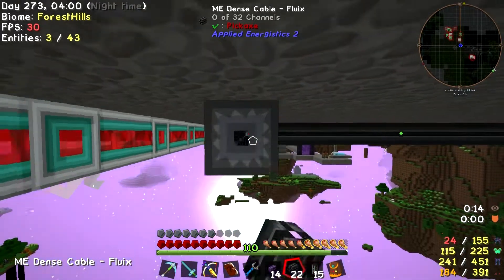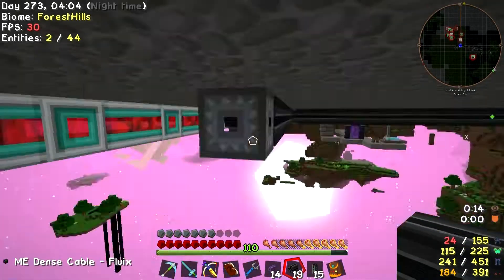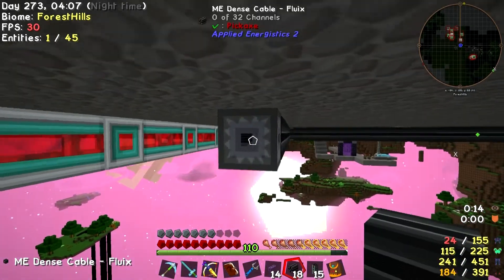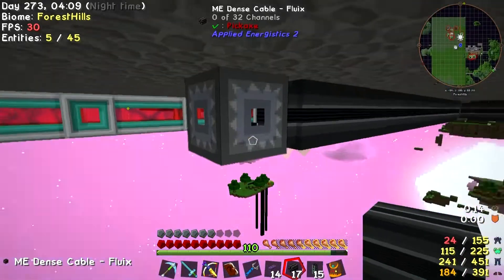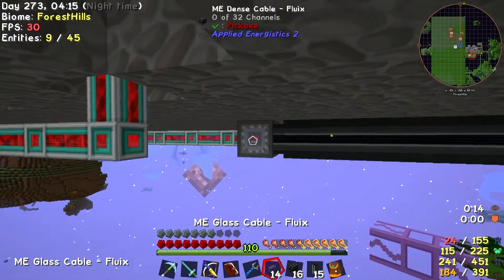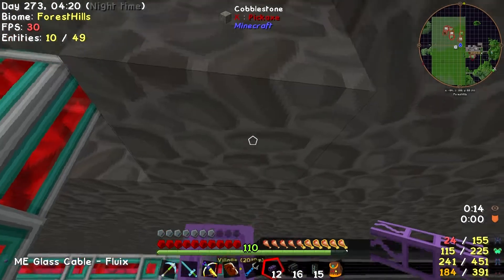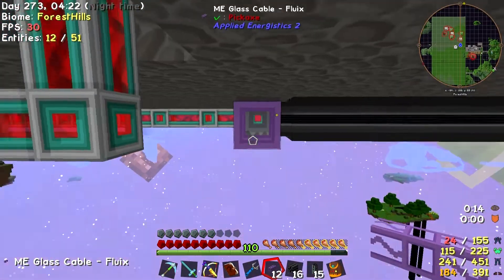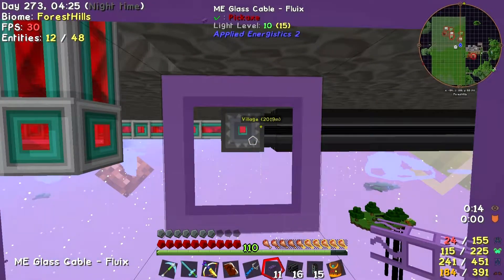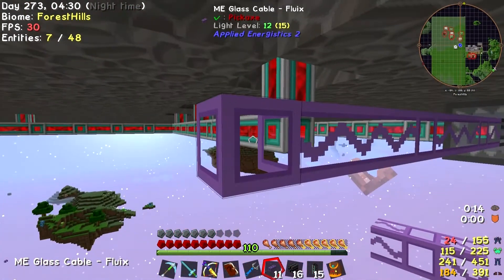So we can bring the dense cable roughly approximately over to us and tap off that easy. Let's bring this along the back like so. Is that in the right place? That's roughly in the right place. So we can now use that with the 14 we've currently got in our inventory. We're going to bring it up here. Ew — that was kind of in my face a bit. I can't get up there now, that's annoying.